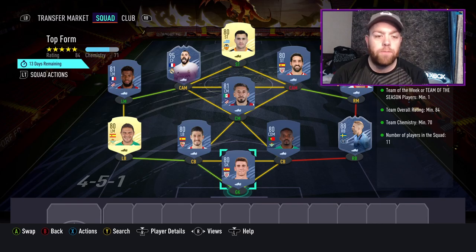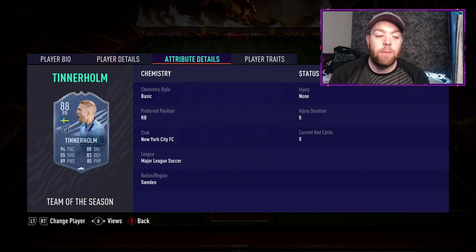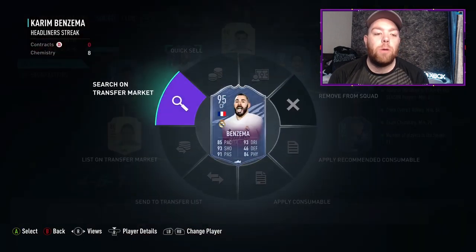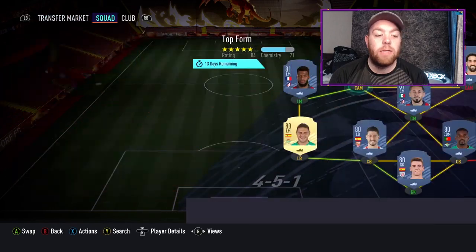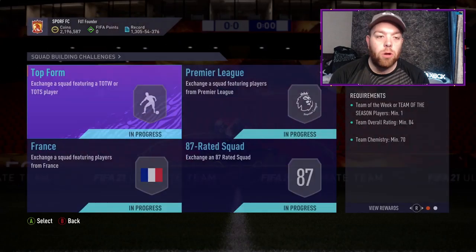So for the 84 squad, you need a Team of the Week or Team of the Season 84-rated card and 70 chemistry. We're using Liga Normal cards and two special cards: Unai Simon, Joaquin, Escudero, William Carvalho, Tinner-Home which is the Team of the Season version, Suso, Raul Garcia, Hector Herrera, Gomez, Thomas Lamar, and a 95 Headliners Kareem Benzema to complete the squad. He's around 60k right now — I'd recommend getting a few as he'll be useful across the SBC. That gets you a Small Rare Mixed Players Pack.